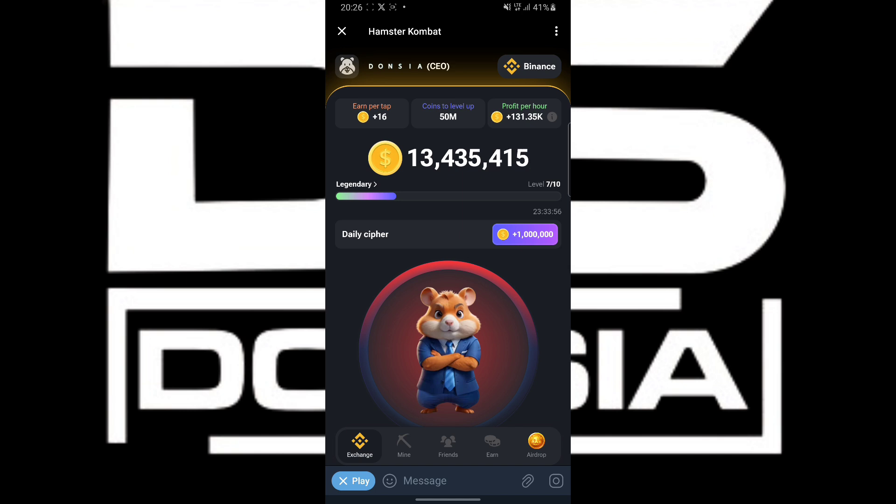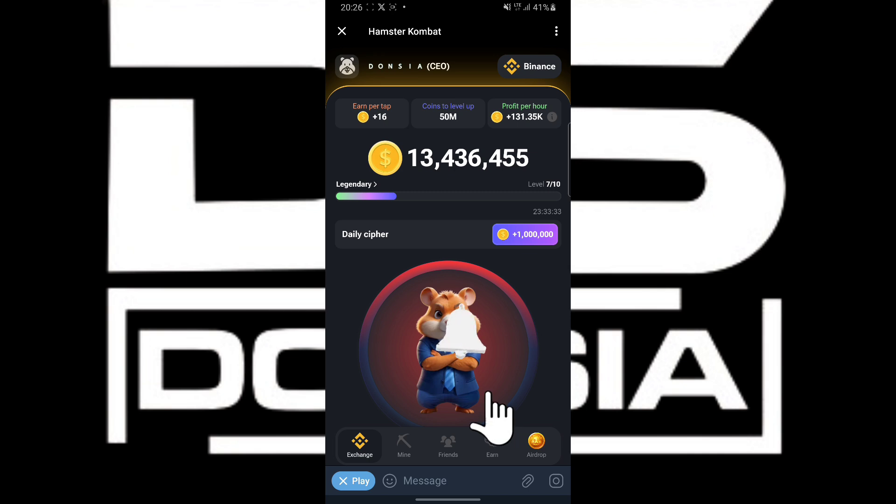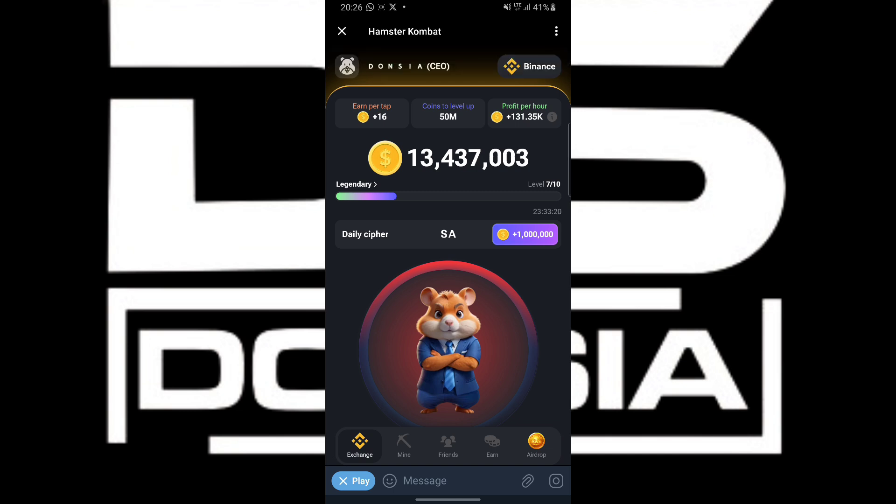Our next word to decipher is 'Satoshi.' So we are going to type S. You are going to tap S — double tap it three times, the small dots: one, two, three. That's our S. Our A is going to be dash-dot, and our T is going to be just dash.